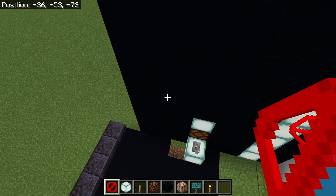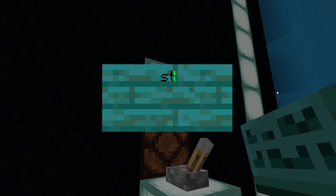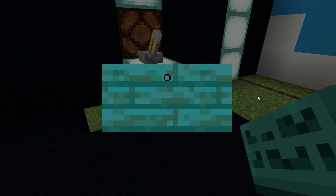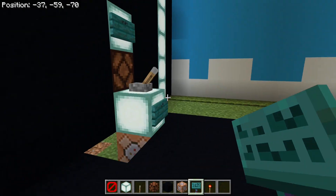Then you can place a barrier right here, and place a sign right here that says 'start' because that's going to start it. And right here you're going to put an 'off' sign because once you press that it's going to turn it off.